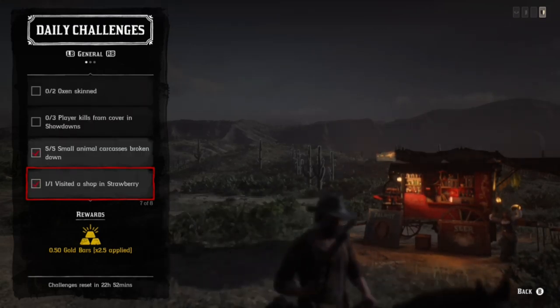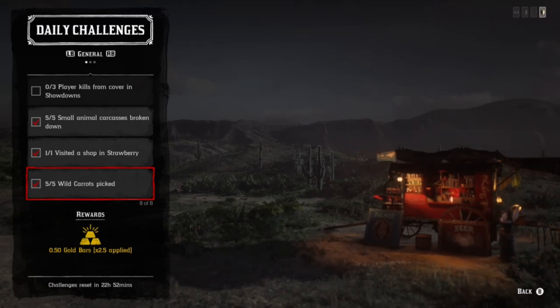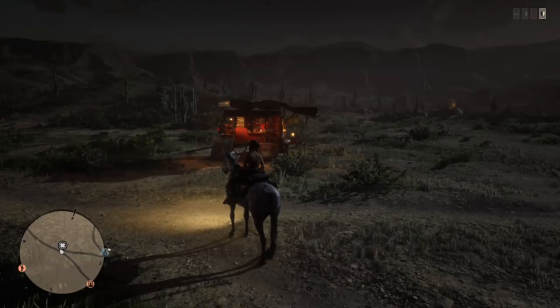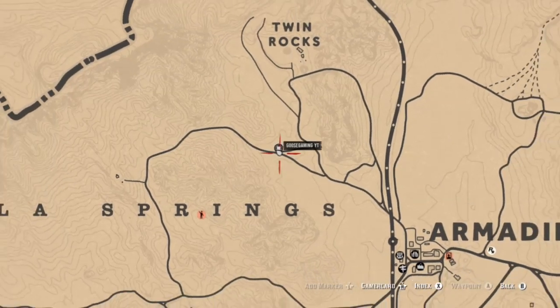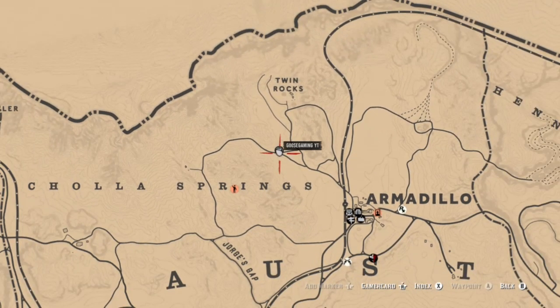For some of the challenges, we have Chantrelle, Carrots, Ox, Defend Campsites, small animals broken down, visited a shop in Strawberry, and enemies killed from behind cover in Showdown. Madame Nazar is over here, just a little west of Armadillo and south of Twin Rocks.